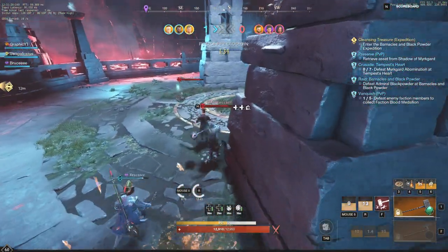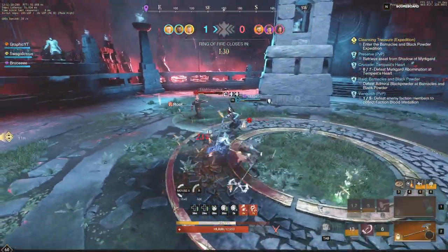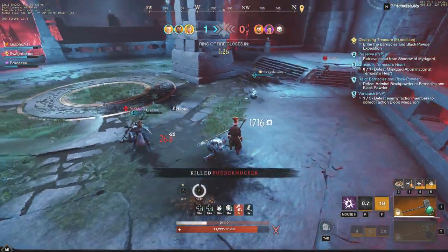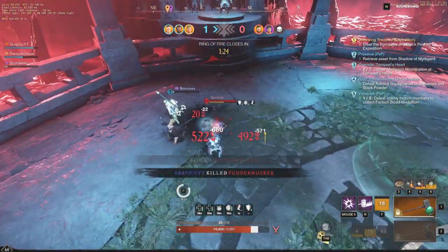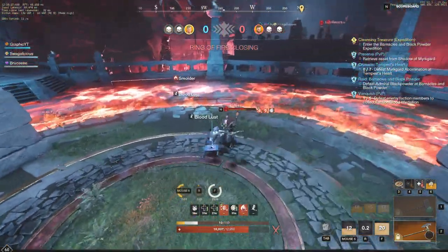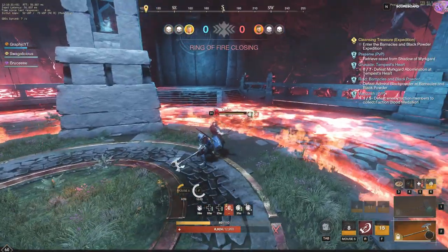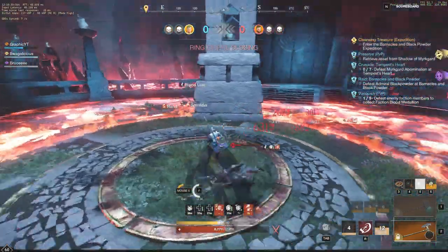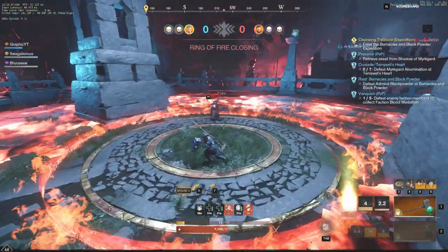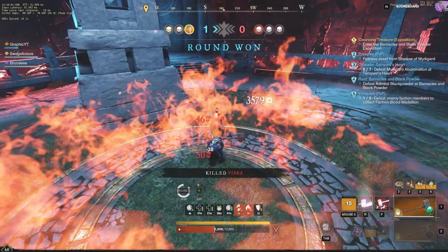Here we have a healer — we're going to focus on him, get a few light attacks down, get a charge, get right back on top of him. He can't get away; we're going to throw the Mighty Gavel down and finish him off. We have one more clip — a 1v1 in the ring of fire at the end of this PvP arena. We get a couple good Great Axe swings in, he gets a riposte on me, but you can see a nice Shockwave and a nice auto attack to finish him off.